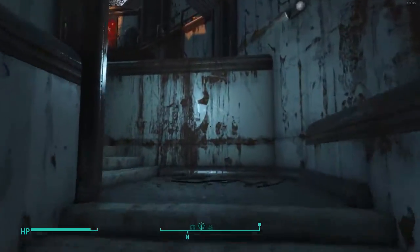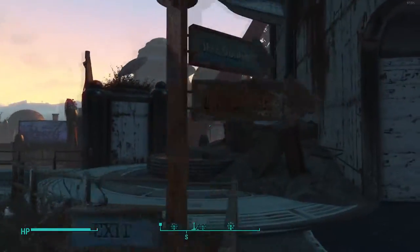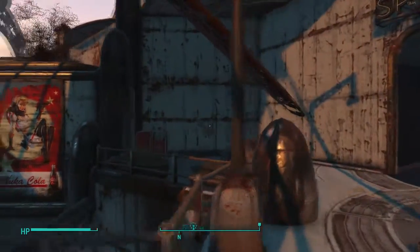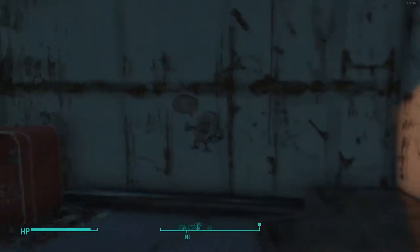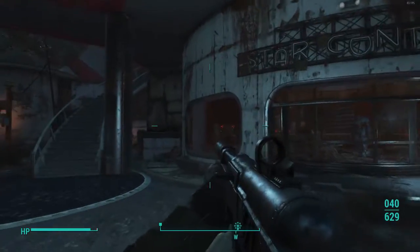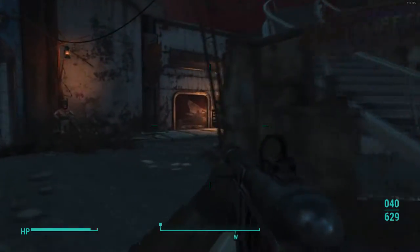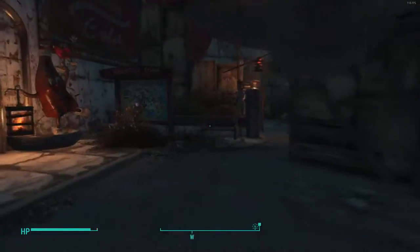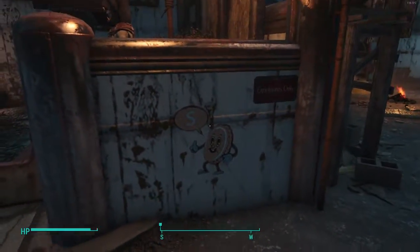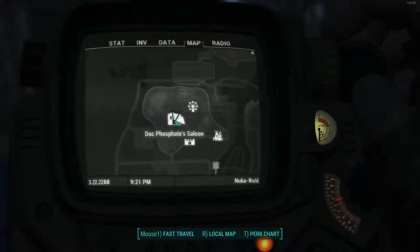In the Galactic Zone, you're going to want to go right in front of the Star Galaxy — that's what it's called. Climb those stairs and find the hidden cappy right there on the wall. They're always on the wall. Then go to the left of it, go around, and right there is where you'll find the next hidden cappy. Pretty easy to find.